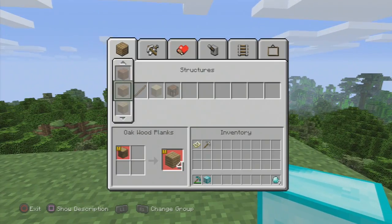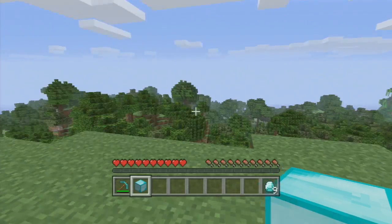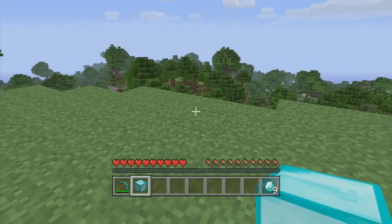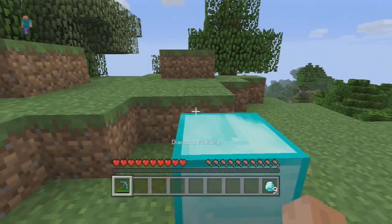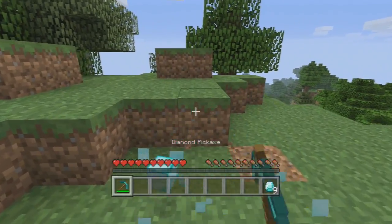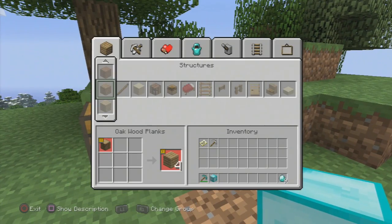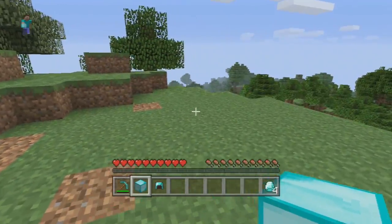With this block of diamond, you want to go ahead and come into your crafting table and create 9 diamonds. Because if you try and take this block of diamond that you just duplicated and set it down, you can see it glitches and disappears. So make sure that you instantly go ahead and convert them over to diamonds, because once they're diamonds you can then do whatever you want with them — you can craft helmets or whatever else.